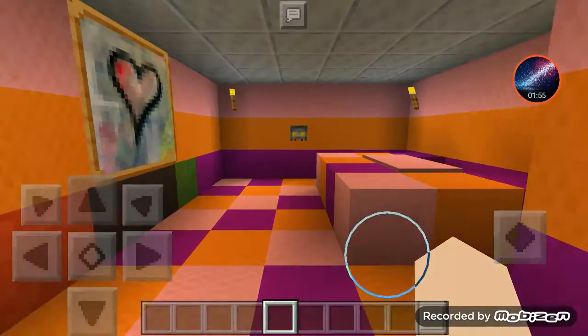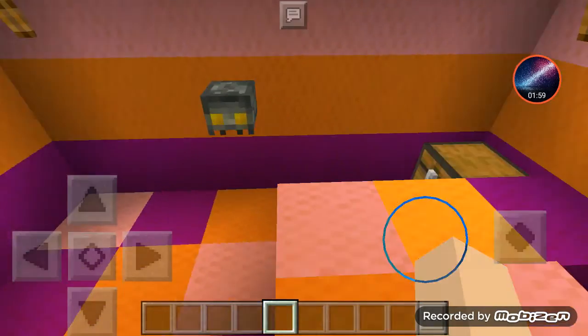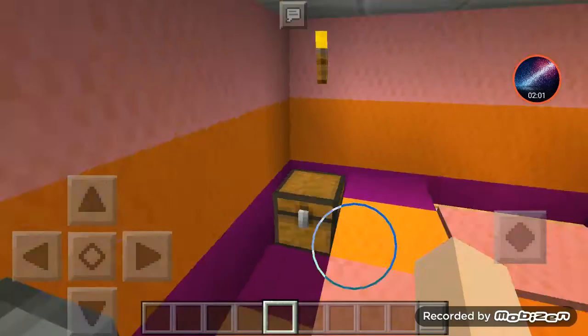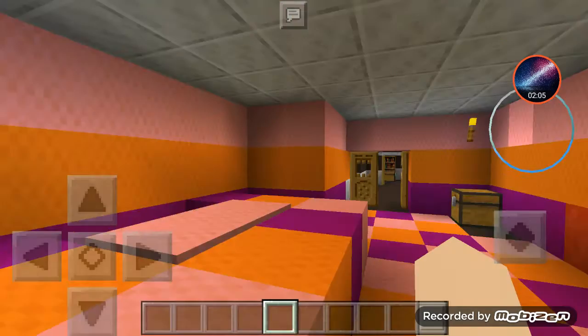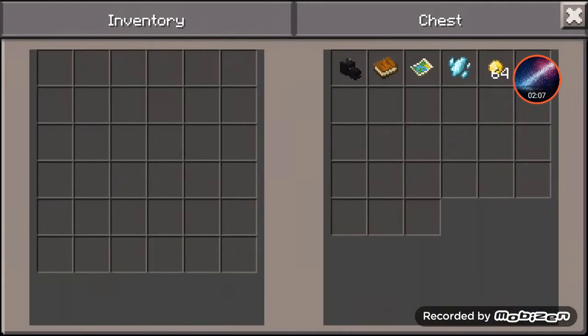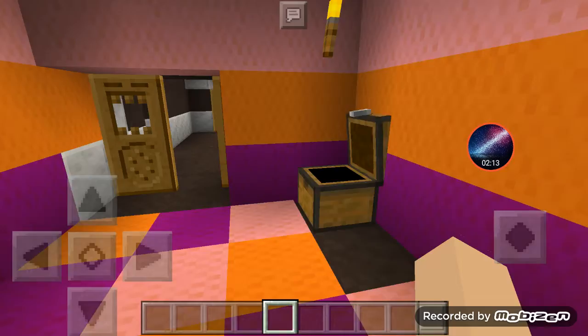This is her room — the biggest room. This is her TV, her zombie skeleton head, she has more stuff — and she has her phone, her money, a map, a book, and her other stuff.